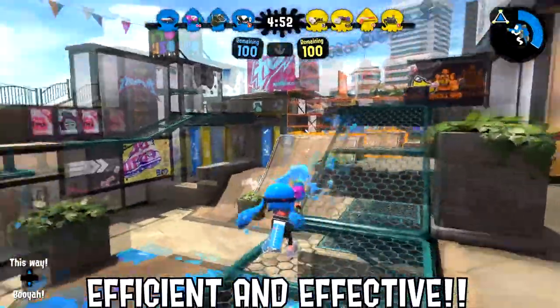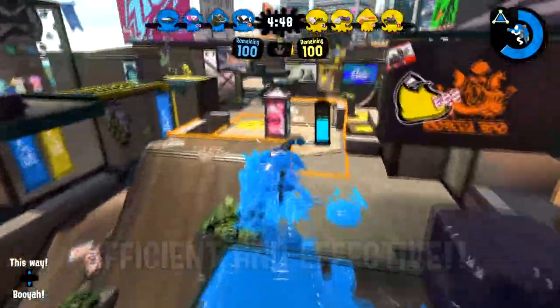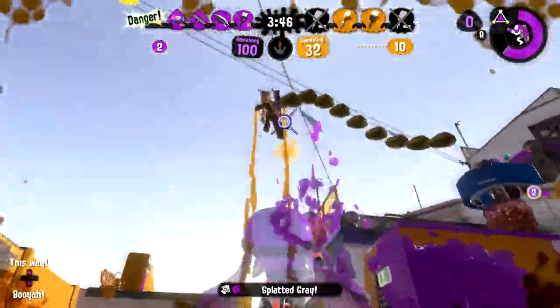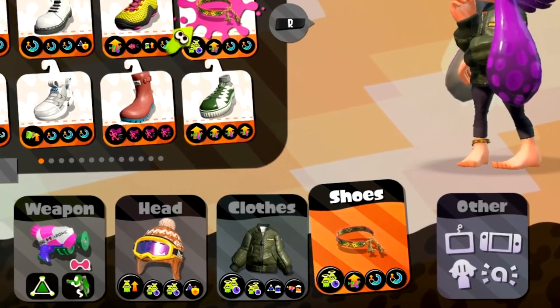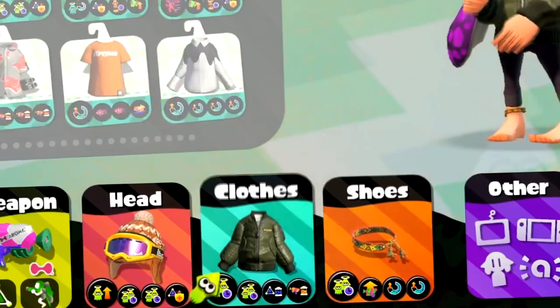Just like your regular, run-of-the-mill Splattershot, the Tenetech Splattershot boasts great painting and fighting capabilities. You can easily turn the tides of battle to be on your side, even when you only fire for a small amount of time. Need to improve that aim for a bit of your fights? Even the smallest amount of main power-up can make all the difference. Please try it.